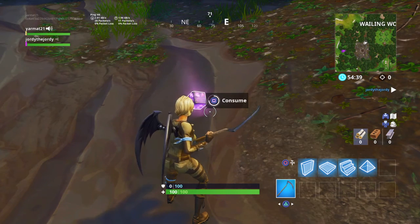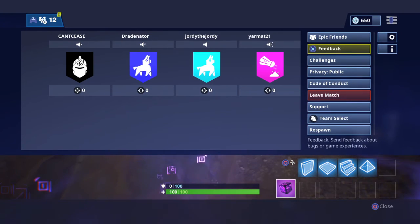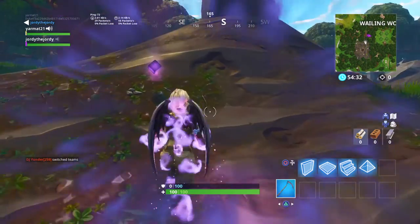All you have to do is consume the rock, go to your menu, go to the left, go to the right, respawn as quick as possible. That's all you have to do. And when you do this you should come back invisible.